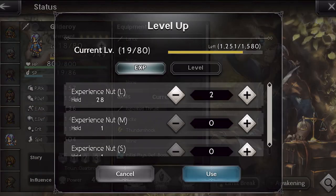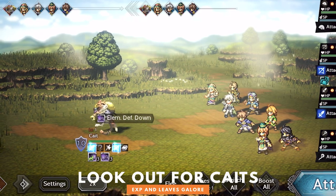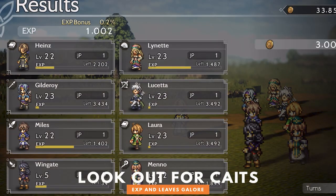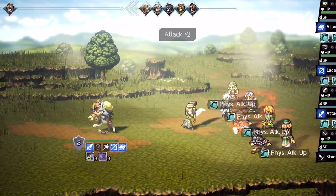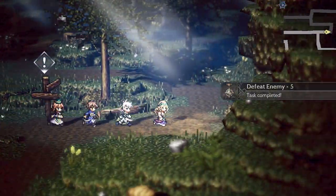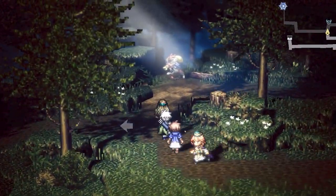Experience nuts are not the only shortcut for leveling up. If you're lucky, you may fight a Kate — rare enemies that will grant high amounts of experience and leaves when defeated. However, they're tanky and may run away. Thankfully, there are also stationary Kates that can be battled once a day in the overworld that also won't flee.